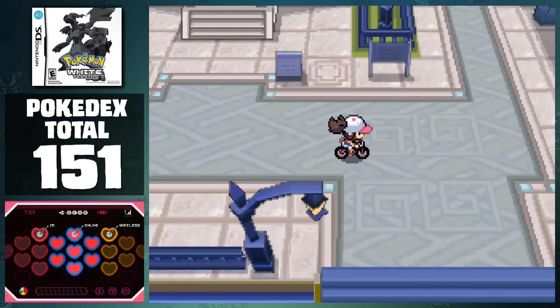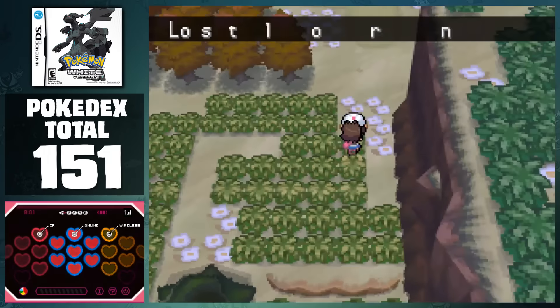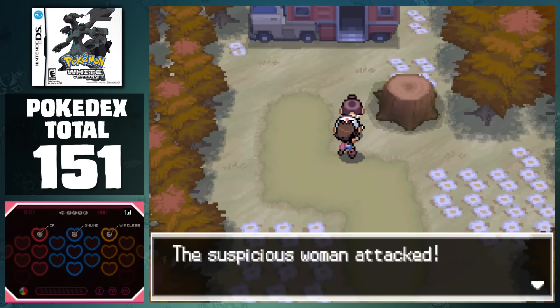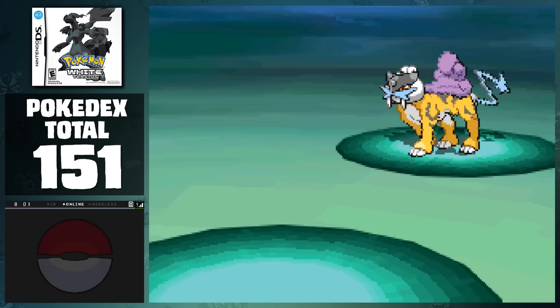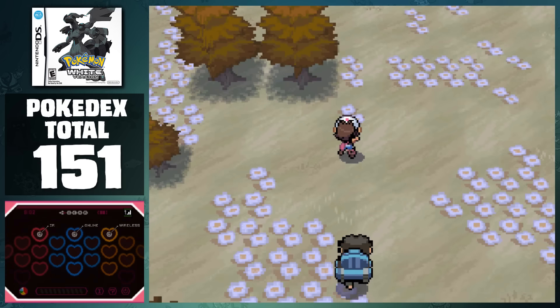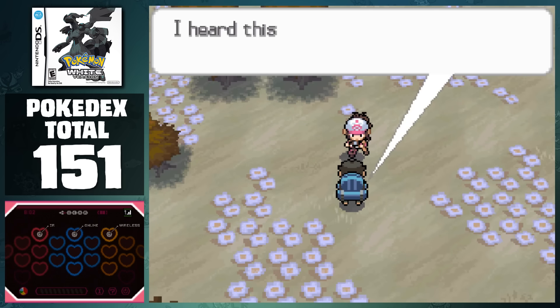After this, we can head east of Nimbasa City to get to Route 16, and if we go north of here, we can access a small area called the Lostlorn Forest. When we walk into the clearing, we'll find a camper, as well as a woman, who then proceeds to attack us. Who came up with these events? The woman then becomes a Raikou, and then after damaging it, it shows its true identity, Zoroark. After quickly capturing it, the area completely changes, and a man tells us that the Pokemon made an illusion for the entire area. This brings the total to 152 Pokemon.